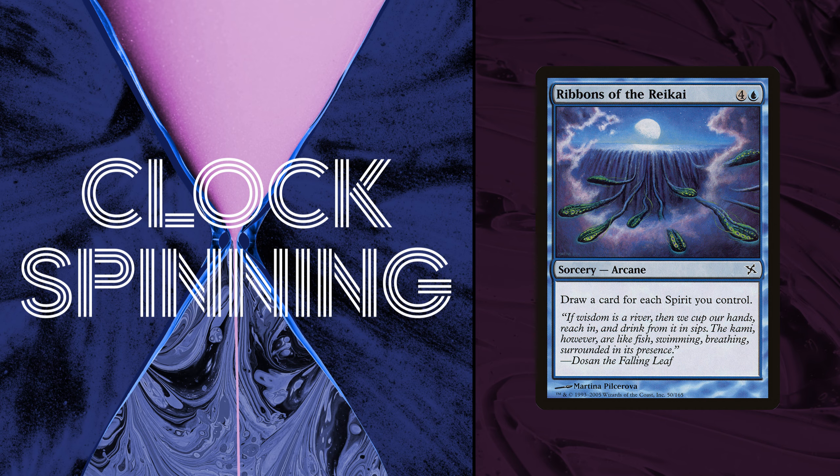Now we do have an arcane spell: Ribbons of the Reikai — two UU for a sorcery arcane: draw a card for each spirit you control. The flavor text: 'If wisdom is a river, then we cup our hands, reach in, and drink from it in sips. The kami, however, are like fish, swimming, breathing, surrounded in its presence. — Dosan the Falling Leaf.' I just have to say: those do not look like fish in the art. We're not going to talk about what they do look like, and we're going to set that aside and keep moving.